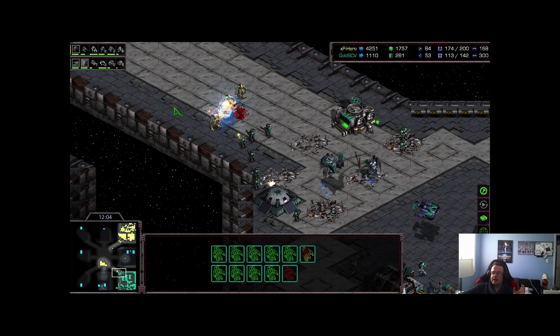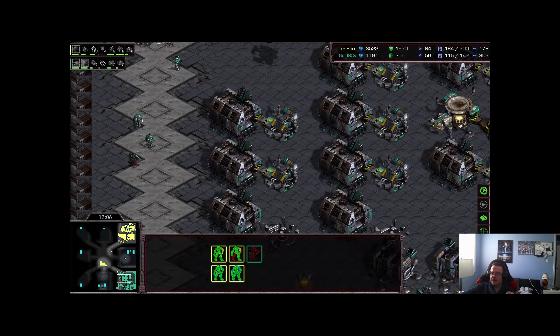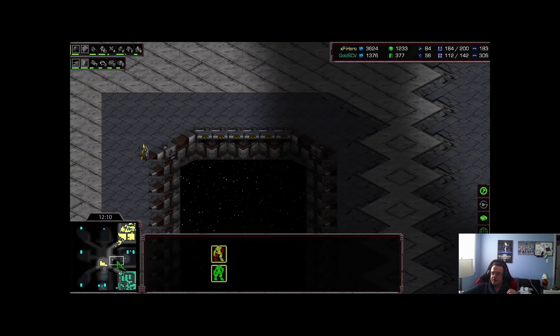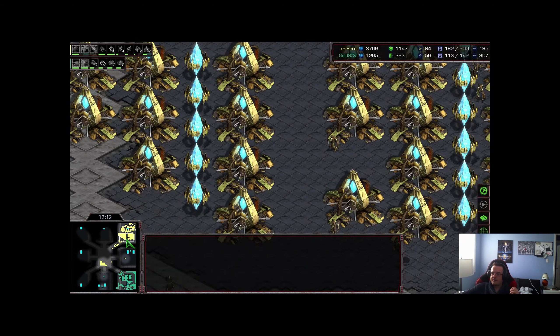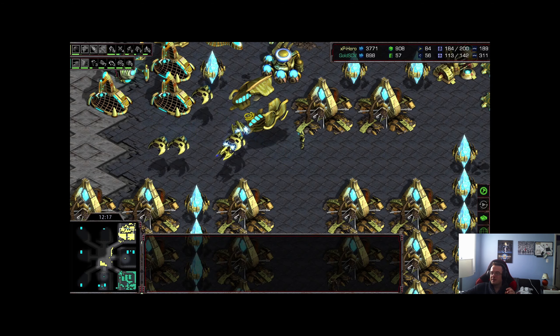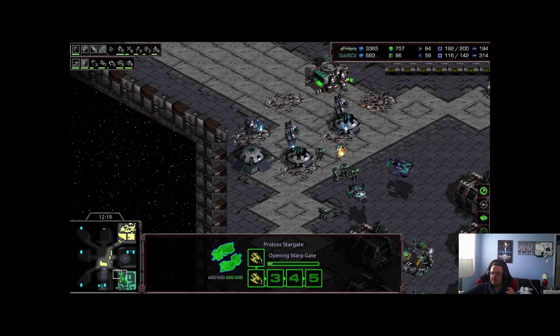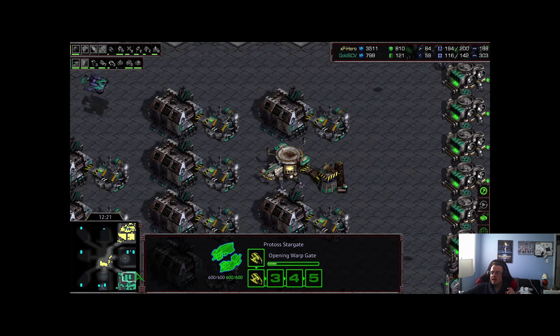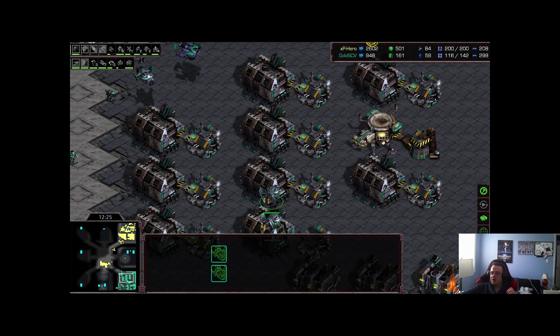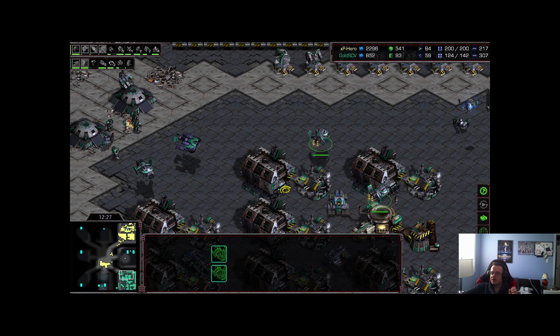I did miss a drop during that whole time, but it looks like it landed and got some kills — the SCVs are hurt. That is classic XP Hero: basically every time he attacks from the front, he drops at the same time. We saw that a lot last time, and I just happened to miss it. That's how effective it is — everyone is thinking this is what he's focusing on, but he's actually going for a sneaky drop at the same time.